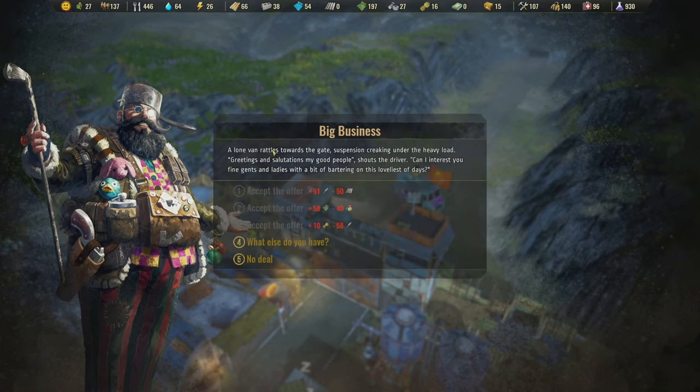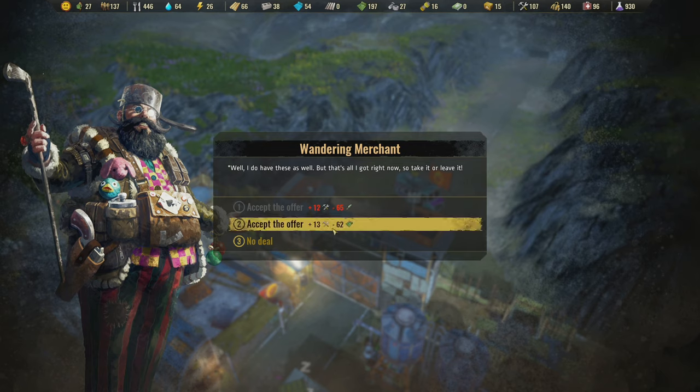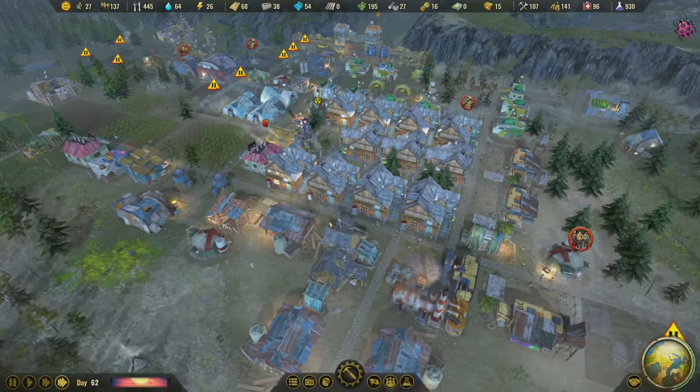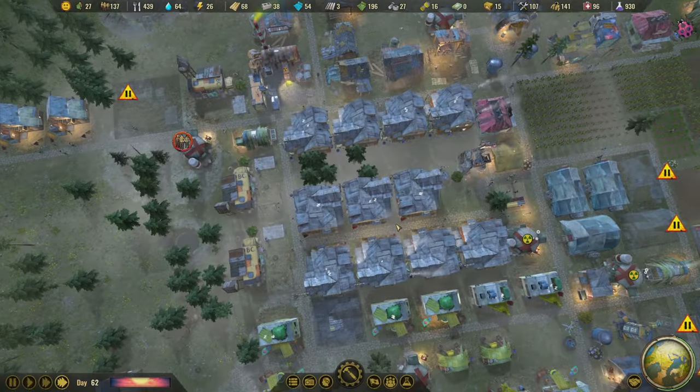A packed van waits at the gate. A lone van rattles towards the gate, suspension creaking under a heavy load. 'Greetings and salutations, my good people,' shouts the driver. 'Can I interest you with a bit of bartering on this loveliest of days?' Unfortunately I can't do any of these things. We can lose fiber in exchange for 13 tools — we don't need any of that stuff, so I think I'll go no deal here. The merchant stuffs his samples back in the van and climbs in, rattling off into the distance.